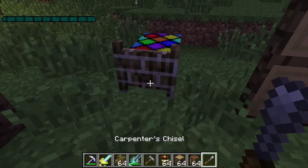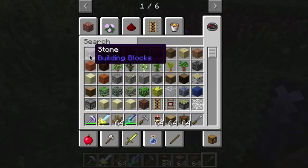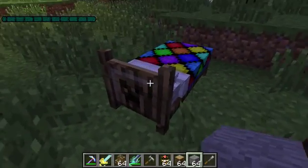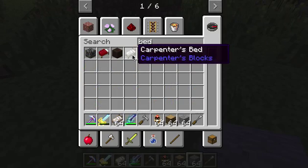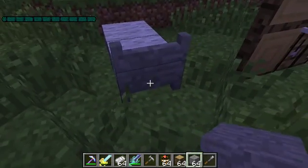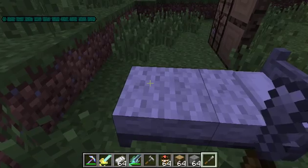If you grab the chisel — not the hammer — you can change that. My favorite one is the creeper. Let's change it because it's hard to see; let's change the bed to stone. We have to destroy the bed and rebuild it — let's get a bed, place it down, grab stone, then do this, grab the chisel, and put my favorite creeper design on it, then grab the hammer.